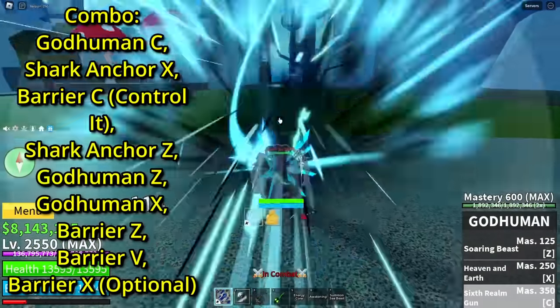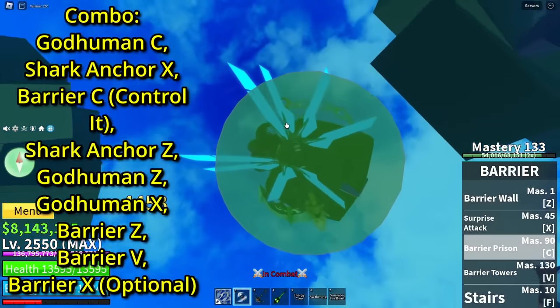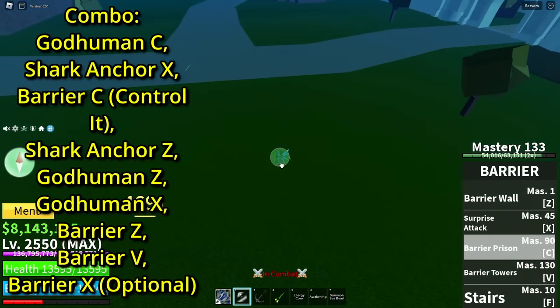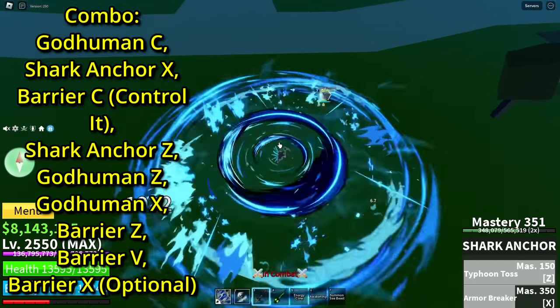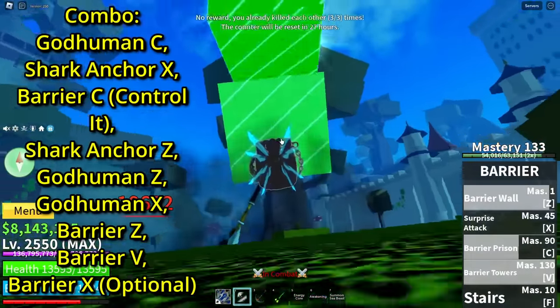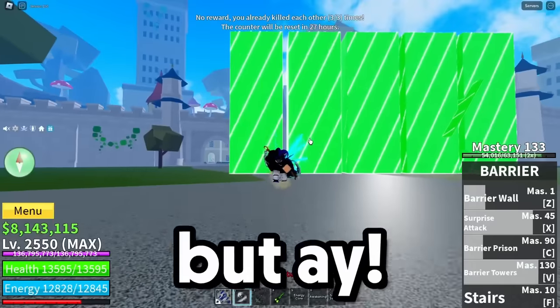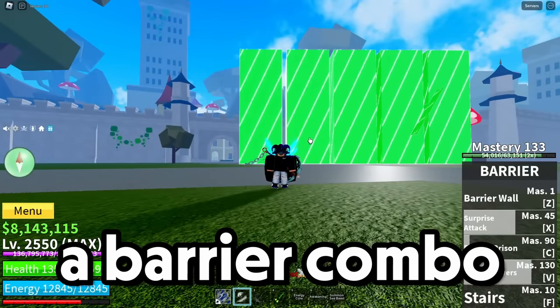Basically we'll start off - shark anchor X, barrier C. You want to aim this all the way to the sky, drag them back, and they'll drop down right to you. Then we do bop bop and V, and you could probably add a little X - and it just did. One shot! A barrier combo.